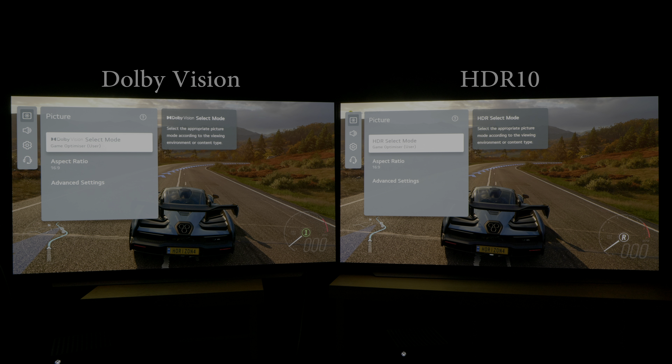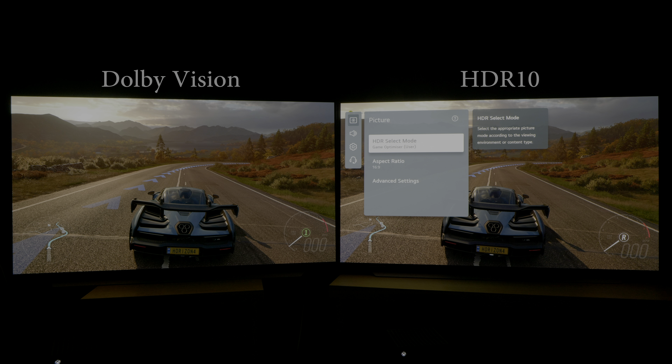This is Forza Horizon 4 — Dolby Vision on your left, HDR10 on your right. Forza Horizon 4 is not compatible with HGIG, but it does offer an in-game brightness slider.